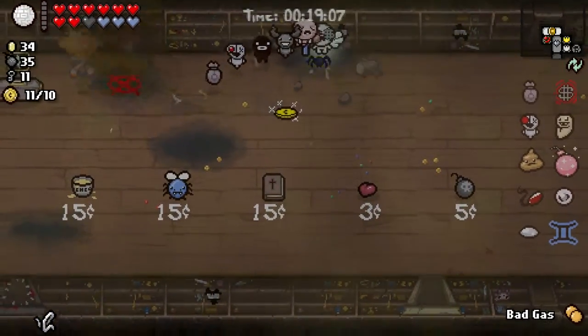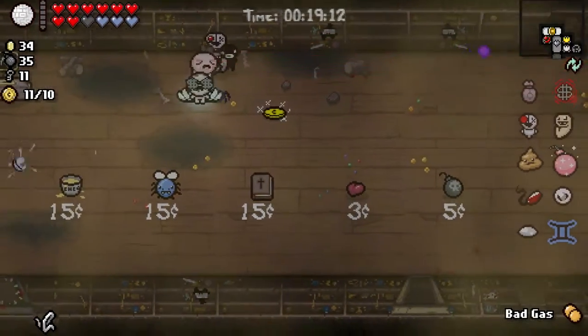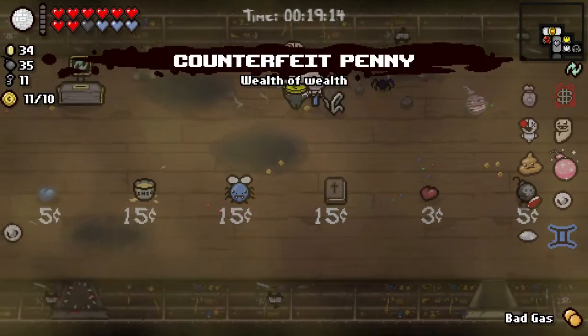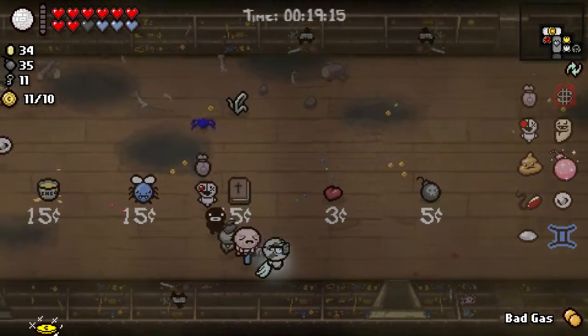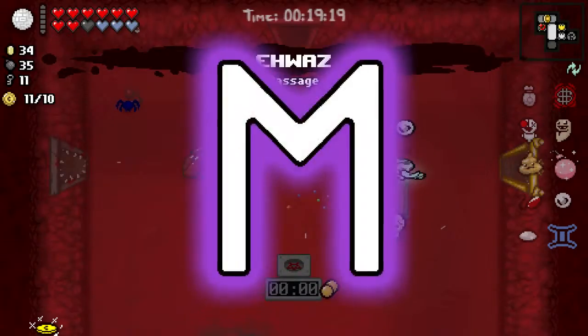This looks like it's gonna be just fine, though. We got Little Brimstone. We got enough — I can make this work, this I can deal with. What are you? You are the Awaz rune. Bad gas. We've already been in there.